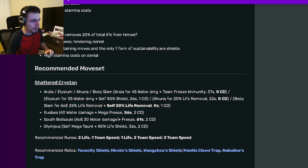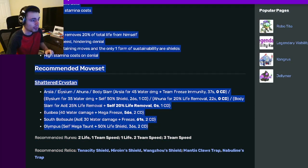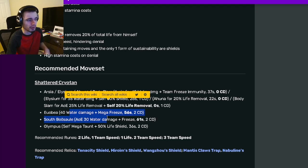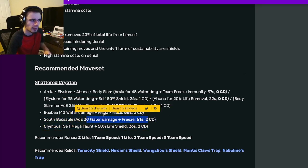He also has a single target Megafreeze, an AoE Freeze, and a self Megaton with 50% life shield, which is great. Overall, pretty great moves right here. He can do quite a bit — he can even counter himself. He can counter any Megaton monster. He also has deny moves, which is great for a tank. Not many tanks have AoE Freeze or Megafreeze. So yeah, definitely go ahead and get Kyro Crawler.